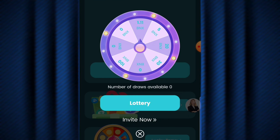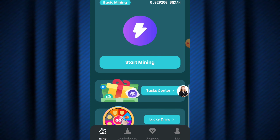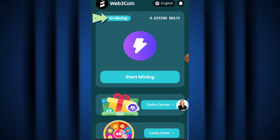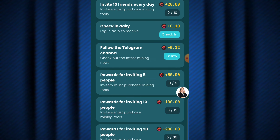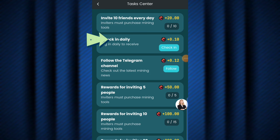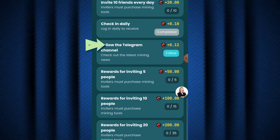It says 'Not Enough Draws,' so I'll exit. On the dashboard, it shows 'Basic Mining' and I'm currently mining at 0.029200 BNX per hour. Down below there's 'Start Mining,' 'Task Center,' and 'Lucky Draw.' Hitting on the Task Center, it shows: invite 10 friends every day and get 20+ BNX tokens, and check in daily to receive 0.10 BNX. I'll hit the check-in button — it shows 'Completed.'